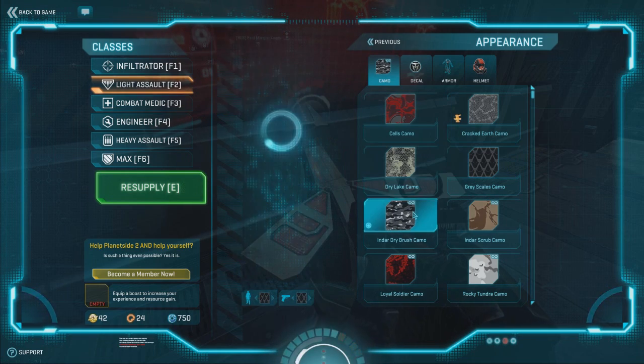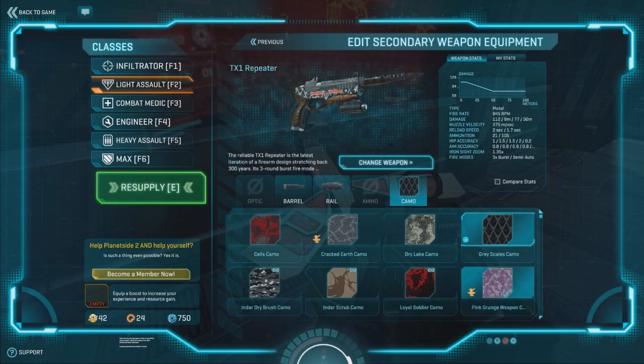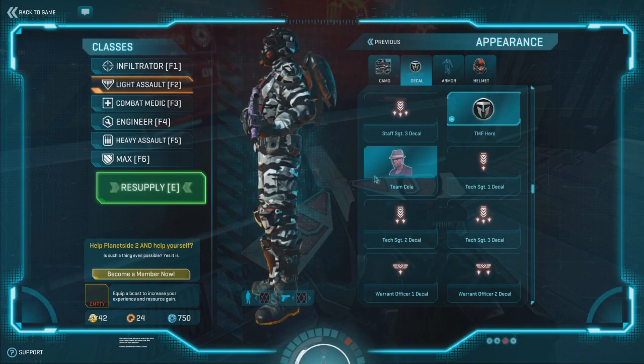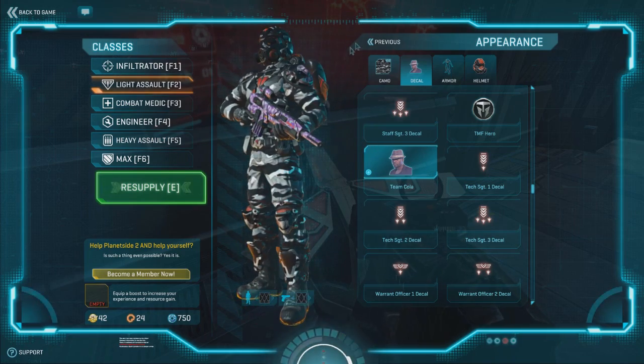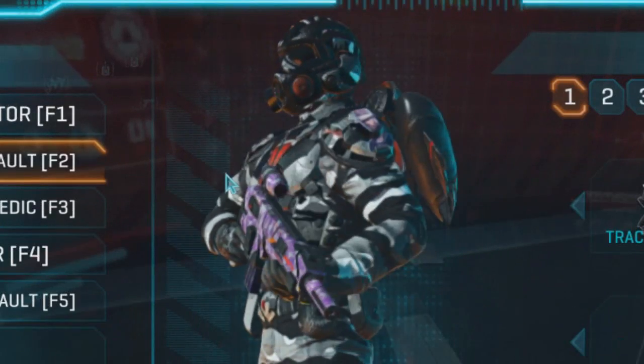Now it's time to make your TR Soldier look like a true killing machine. Equip the Indar Drybrush camo on your character, the classic pink crunch camo on your weapons, and slap on the face of a hot black man as your shoulder decals. I think I'd be scared shitless if I saw this thing running at me.